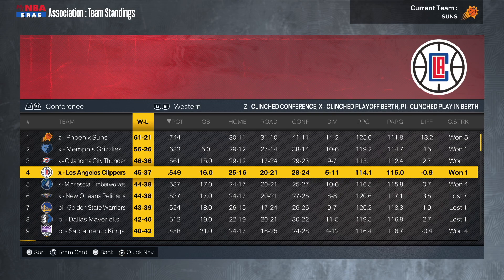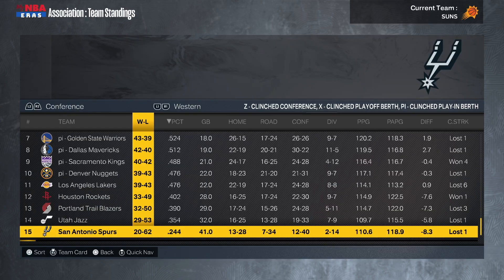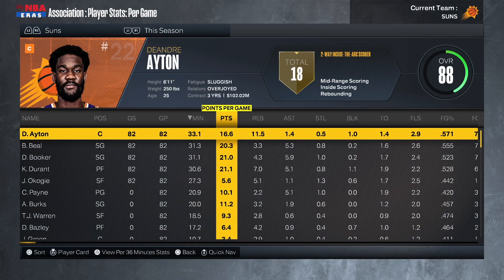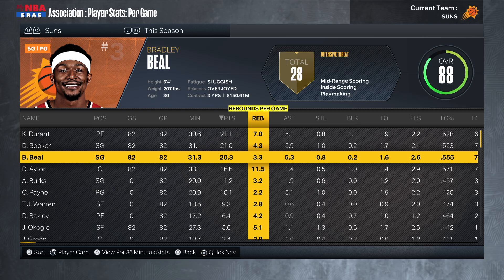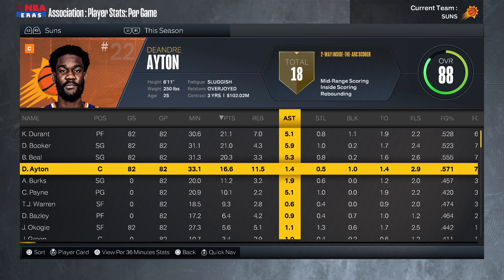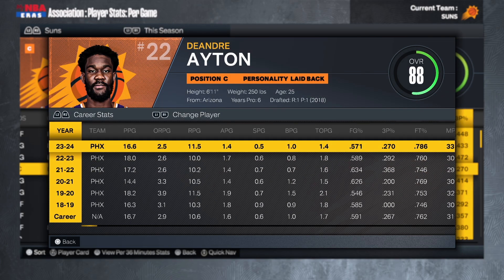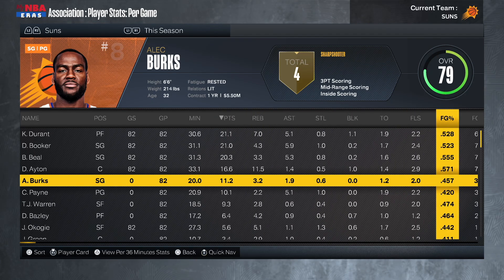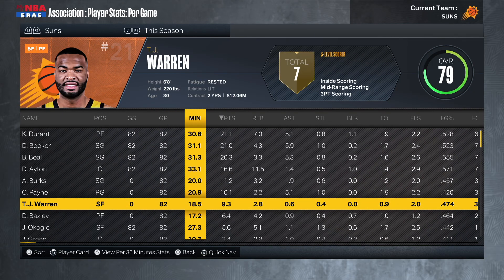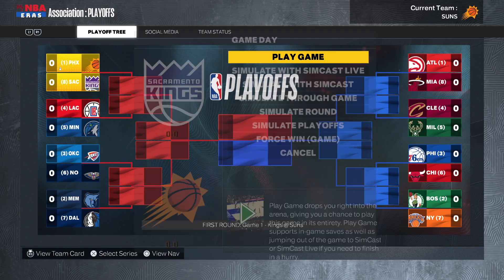Brandon Miller was taken over Wembanyama — we're definitely overriding that. Kevin Durant led us with 21.7 points, 7 rebounds, 5 assists. Devin Booker had 21, 4, and 6. Bradley Beal had 20 points, 3 rebounds, 5 assists. DeAndre Ayton had 17 points, 12 rebounds — solid numbers but he didn't shoot well from deep as expected. Alec Burks was great off the bench: 11 points shooting 41% from three. JaMychal Green only played 11 minutes and didn't shoot great from deep.